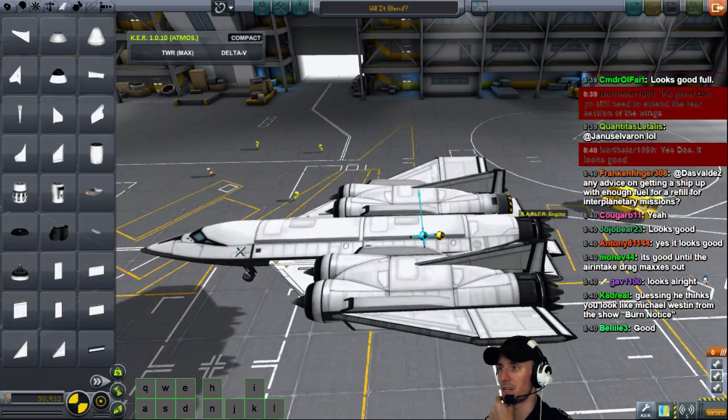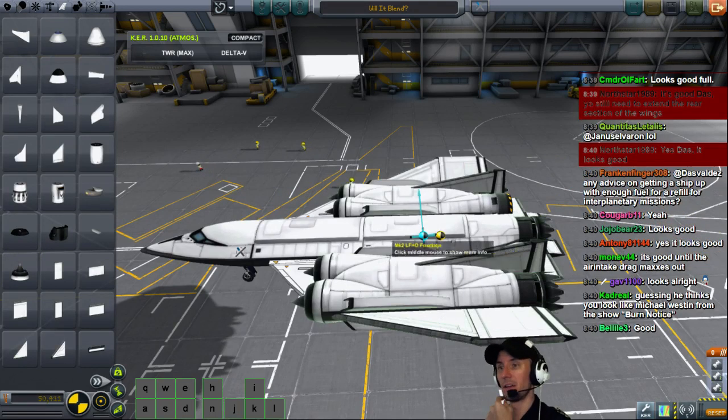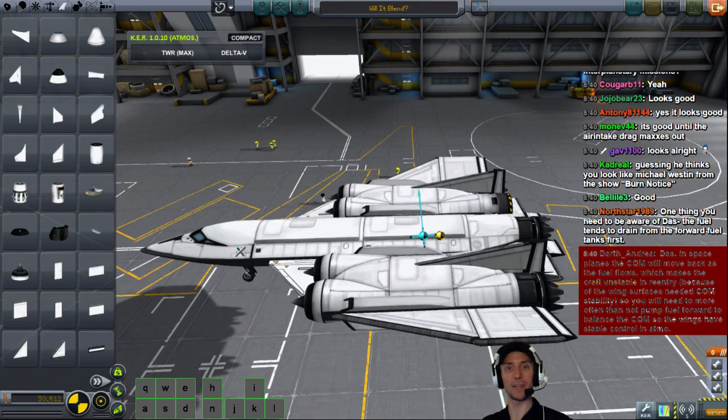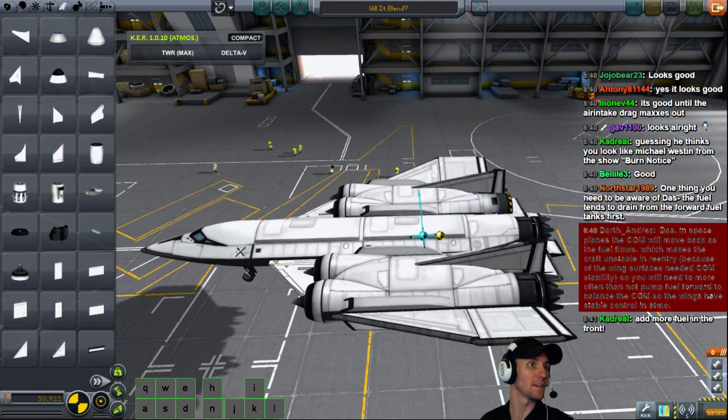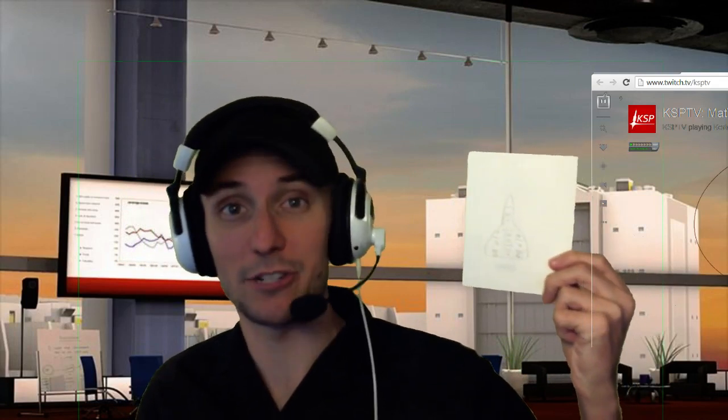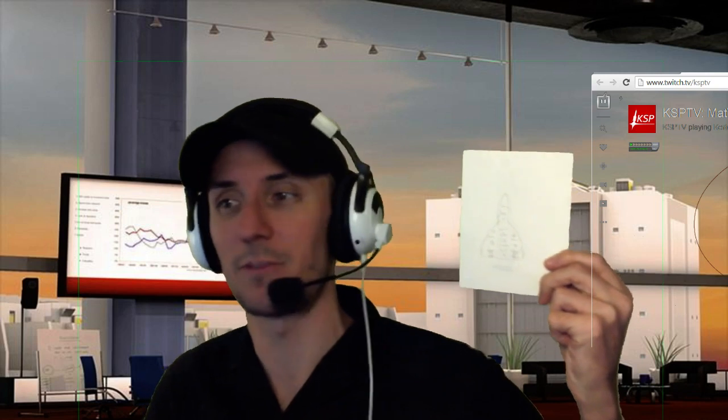So what should we do to fix that? Part of the problem is we've got all this engine weight in the back and not as much weight in the front — just the pod in the front. The fuel tanks drain from the forward fuel tanks first. We actually wrote down what the fuel levels were after we got to orbit — I drew a picture of the plane and wrote down all the fuel balance. I'm absolutely not kidding.